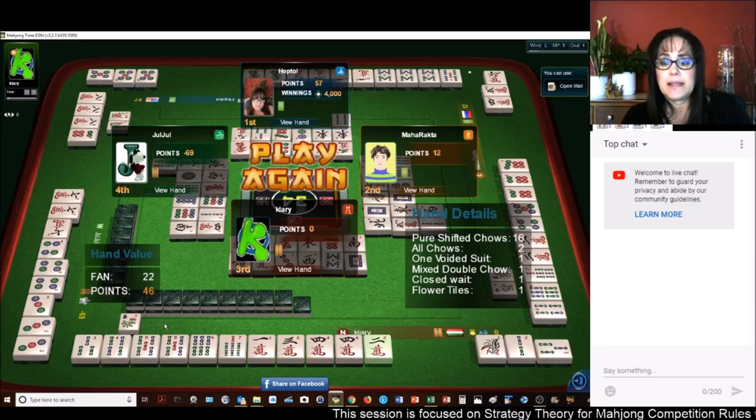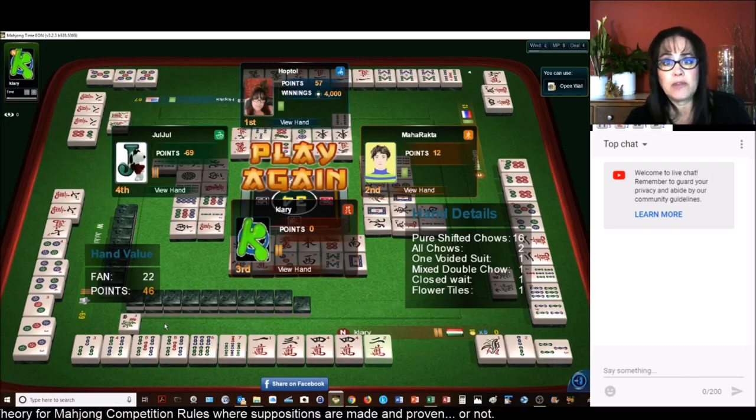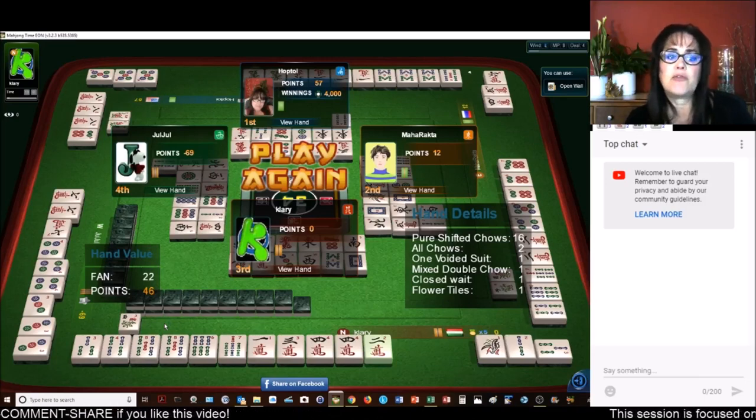They also got All Chow, which is all three in a sequence, one voided suit — they have no dots, so cracks and bams, no honors. They also have a mixed double Chow — one, two, three in two suits — bams exposed and a one, two, three crack. And they were waiting on a closed wait, so the two crack completed their one, three. That's why it's called a closed wait — the tile in the middle completes that Chow. And then they had a bonus tile for the flower.